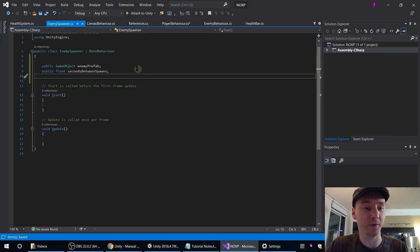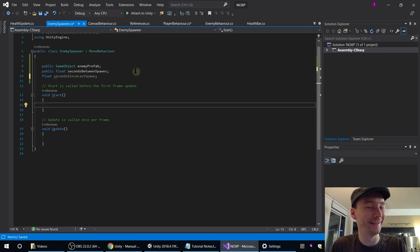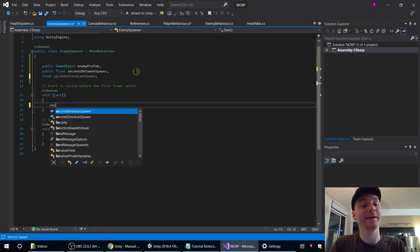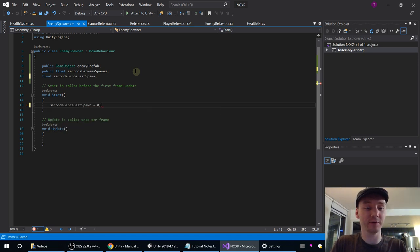Back in our EnemySpawner, we've got secondsBetweenSpawns, which is the public standard. And then privately we'll do float secondsSinceLastSpawn. We'll just initialize secondsSinceLastSpawn to zero — we don't want to spawn one immediately, but we also don't want to wait the normal period.